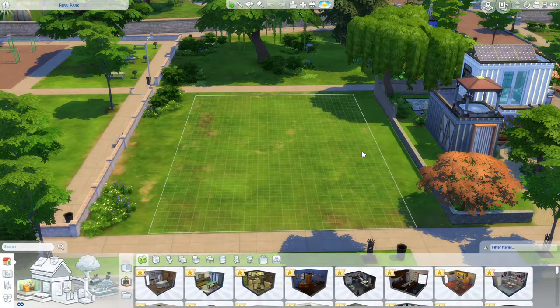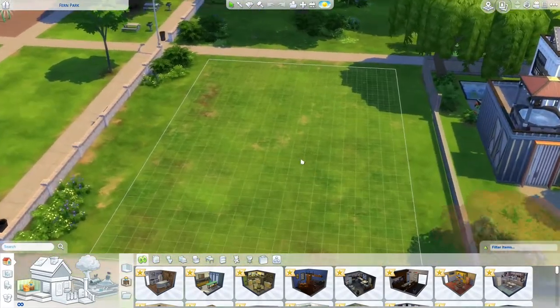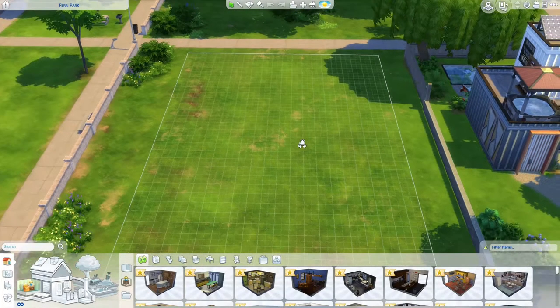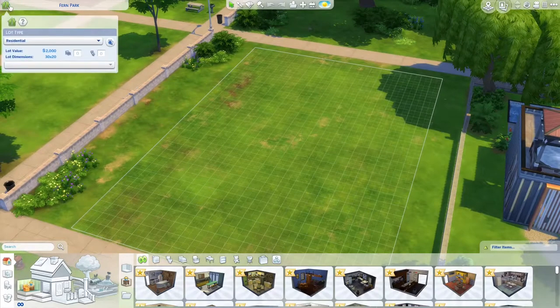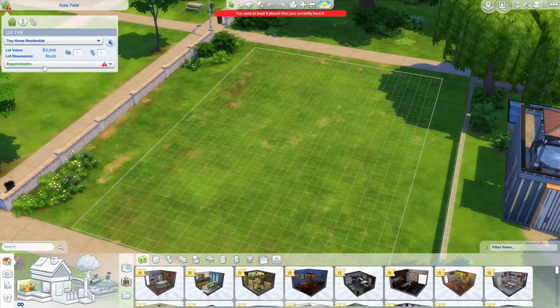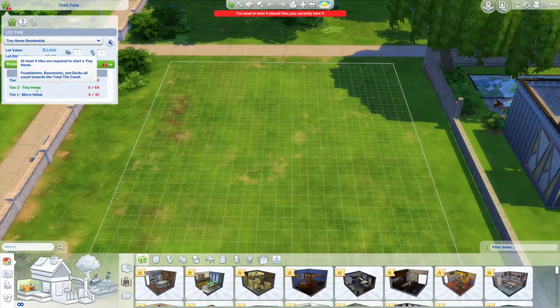Hey guys, it's Rhea here and welcome back to another Sims 4 build episode. We are going to stay on the container theme for just a bit longer because I was given a special challenge. My best friend challenged me to make a container restaurant that's basically eco-friendly and pretty much off the grid as much as it can get. The catch is it all has to be on a 64-tile lot.